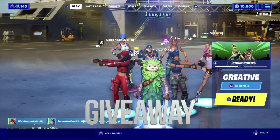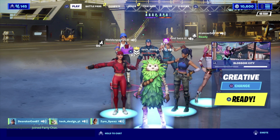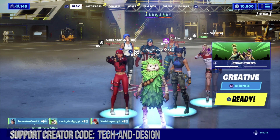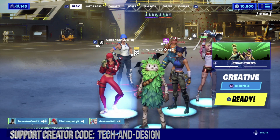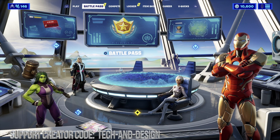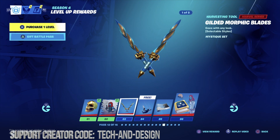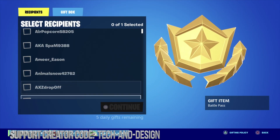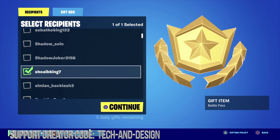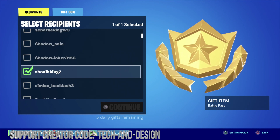Hey guys, welcome to another giveaway. Right here we have one of the winners — what he wants is the battle pass. He could have chosen anything from the item shop or the battle pass; in this case he wants exactly that. To give the battle pass, all we have to do is scroll to the next page, go right into our battle pass, and look for the name. Once we finally found the name, which is right here, just click right there and continue on.